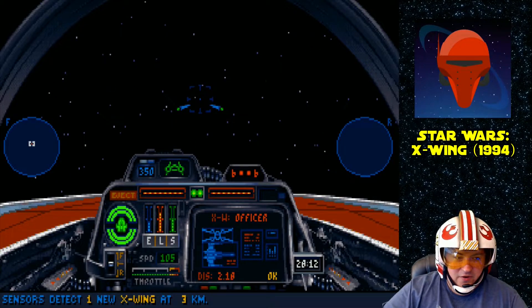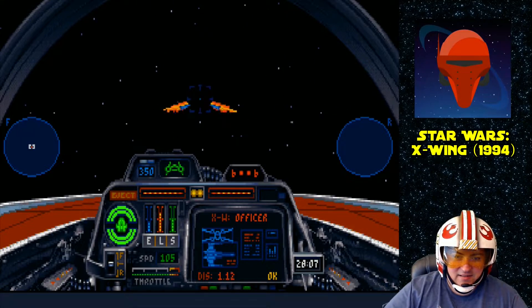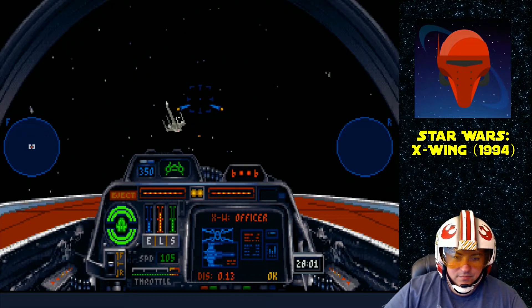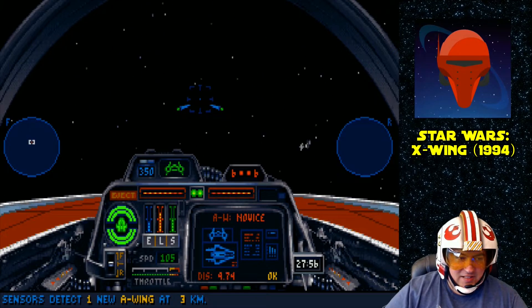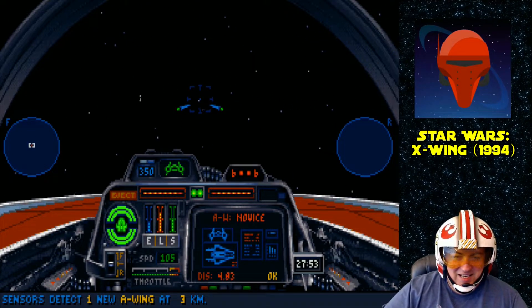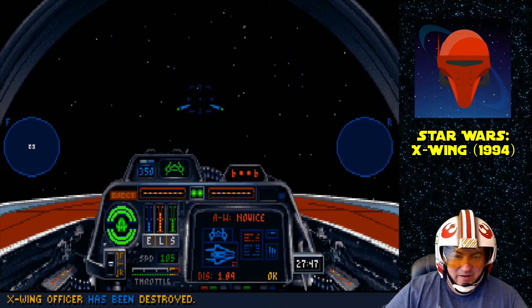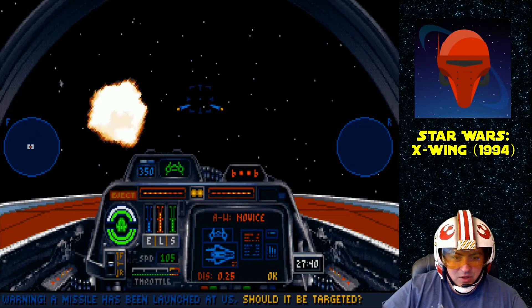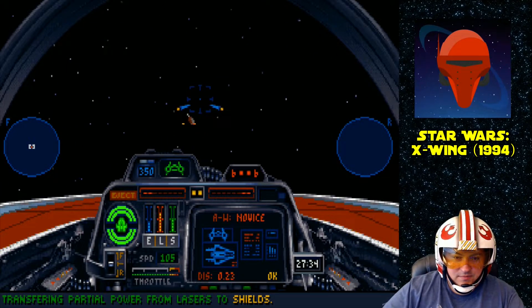Here comes a Y-Wing Novice. I'm going to take my own advice from the last episode and not go head-to-head with a Y-Wing. Easy peasy — there's really no reason an A-Wing should ever lose to a Y-Wing. We're like twice as maneuverable. X-Wing officer — interesting. The second X-Wing arrived before the first A-Wing.